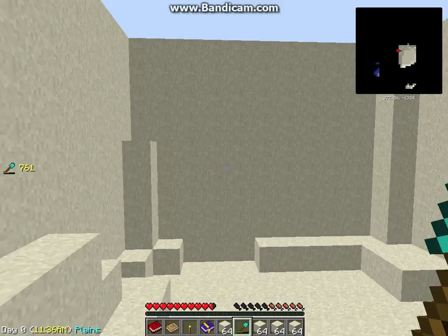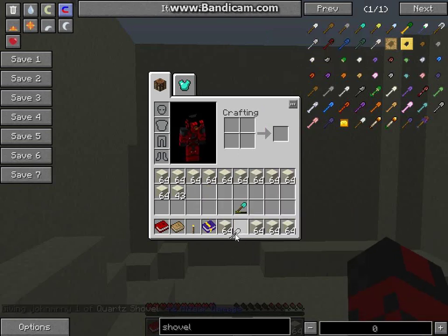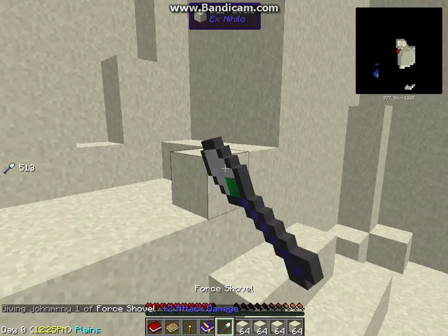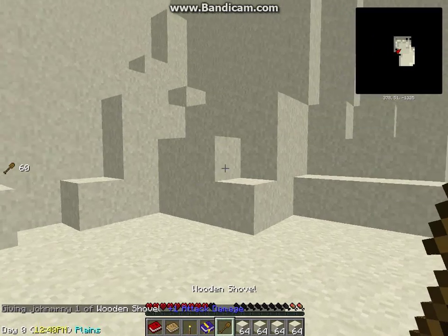Any other tools you might need to add — if vein miner doesn't work with a particular shovel, you can do 'vein miner tool list shovel add' and then the ID of that shovel. For example, if it doesn't work with a force shovel, you'd use the ID of the force shovel right there. As you can see, it does seem to be working correctly, which is good. I just wanted to show off the vein miner because I know some people would have a bit of a problem getting that working.